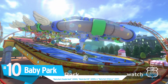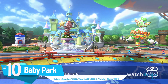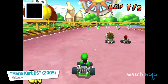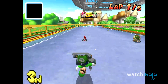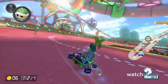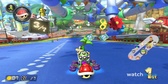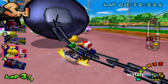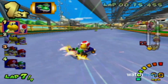Number 10: Baby Park, from Mario Kart Double Dash, Mario Kart DS, and Mario Kart 8 Deluxe. Here we have one of the most chaotic tracks to ever appear in the series — and one of the smallest. Racers merely dash around an oval-shaped track, but the danger doesn't lie in the track itself; the real threat is the other drivers. This is a course where first place will be overlapping several racers, liable to get hit by almost anything. In Double Dash and DS, Baby Park becomes an absolute madhouse — and we wouldn't want it any other way.